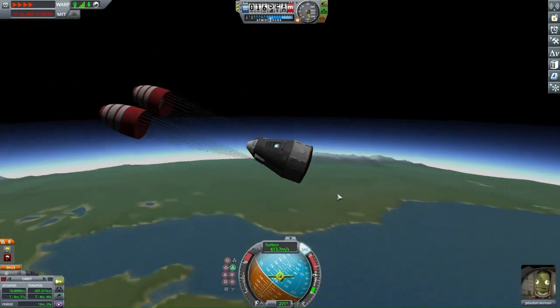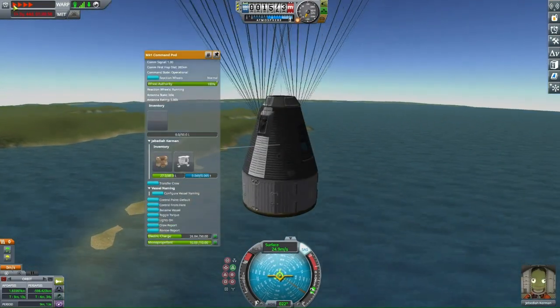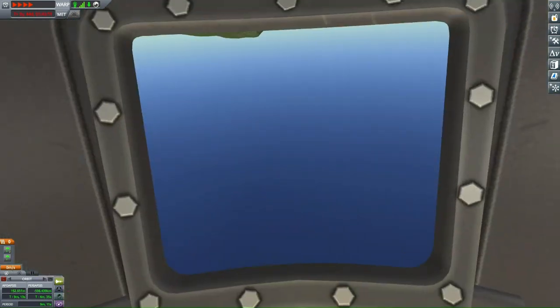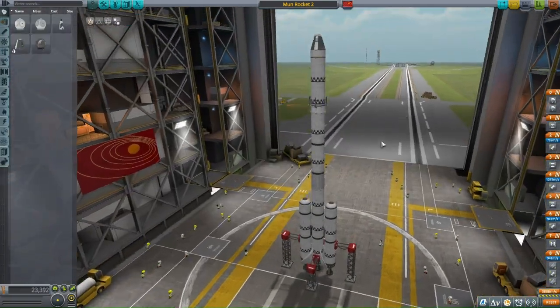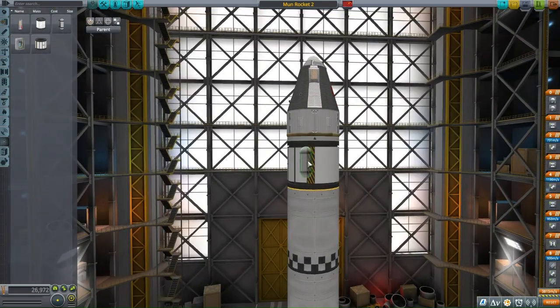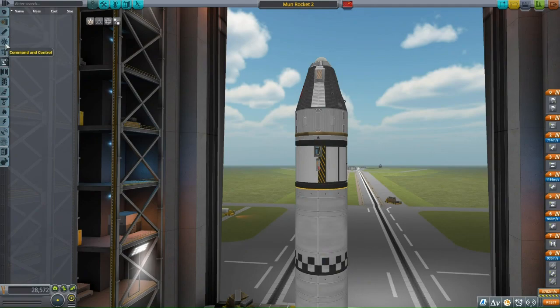We have Moho, which is Mercury, and it looks almost exactly like Mercury except it's brown, not grey and purplish. We have Eve, which is Venus, but instead of being the beige colour that Venus is, it's purple. And then we have Kerbin, and we have the Mün — not spelt with two O's, but with a U, and it's actually supposed to be a U with two dots.